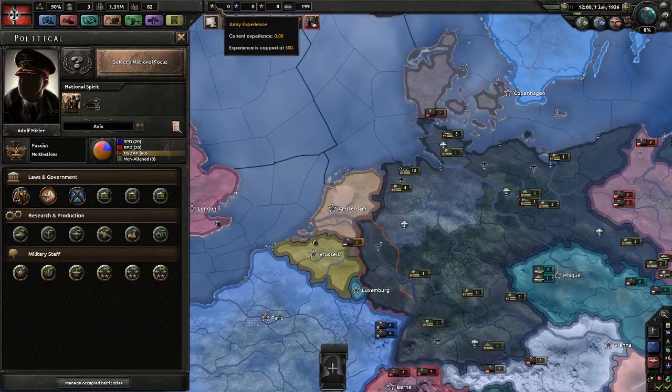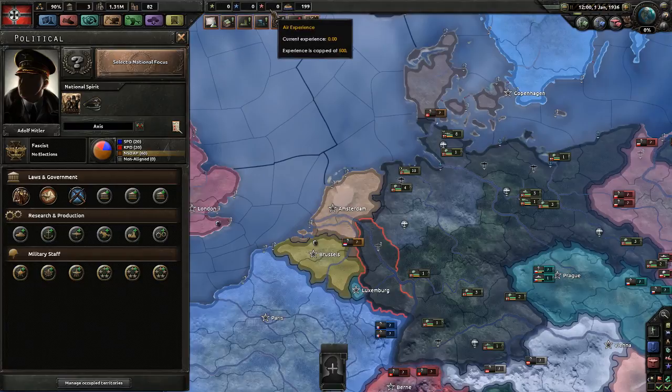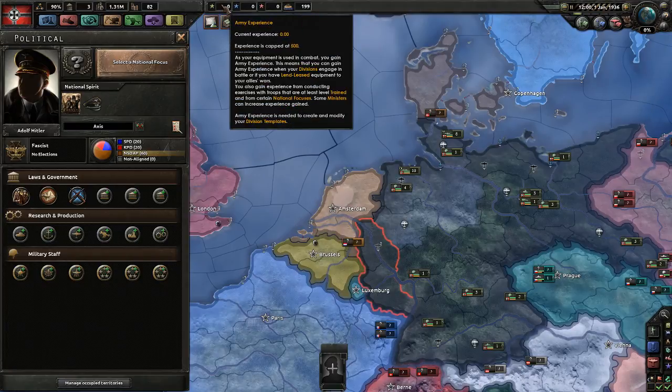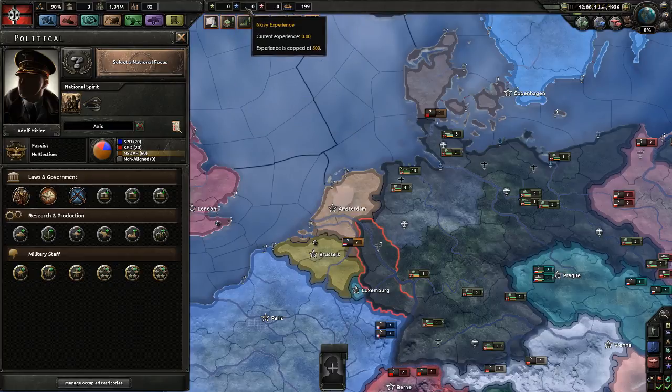Then you have your experience — army, navy, and air. You need these if you want to create new divisions and redesign existing divisions. So if you have an infantry template and you want to put a signal company in there, mobile artillery, or a tank — each of these modifications costs your experience. How do you get experience? Fight or train. Not as easy for navy and air, because if they don't have anything to do, they don't get experience.